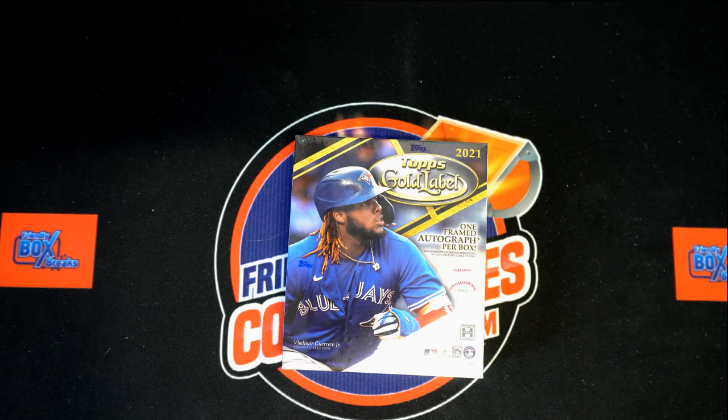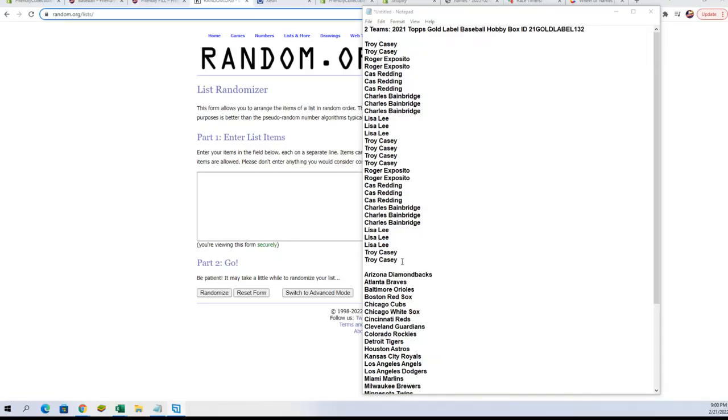Here we go — 2021 Topps Gold Label baseball hobby box 132. We've got our names, we've got our team names, each getting random seven times, paired up on a spreadsheet. Give you a chance to trade and then we're gonna dig in, so let's switch over and do that now.